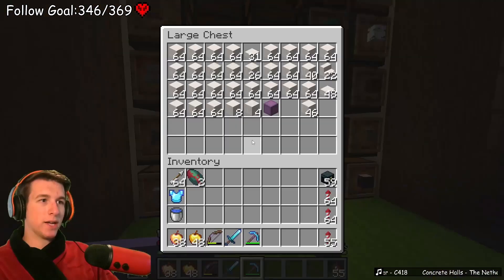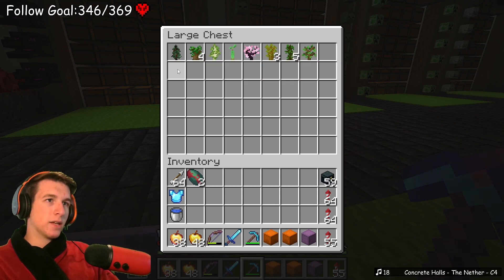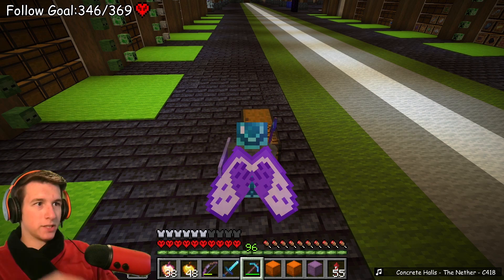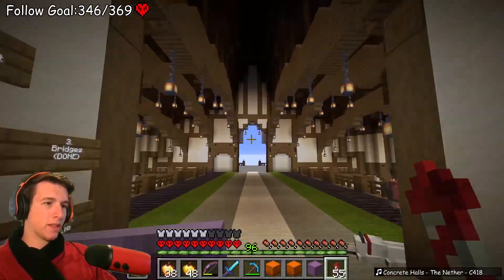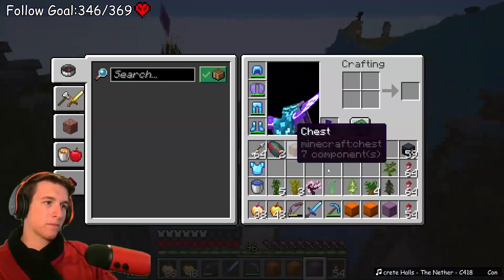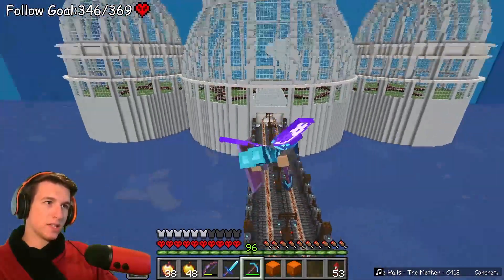We're gonna let them hatch. I need - is this normal quartz? All this is smooth quartz. I want quartz bricks. Are these all the plants? I'm gonna take these with us as well. We need to have the eight different custom biomes for all the different things, and we might have sniffers in one of them. But for now we're gonna start with just the quartz and letting the sniffers hatch.